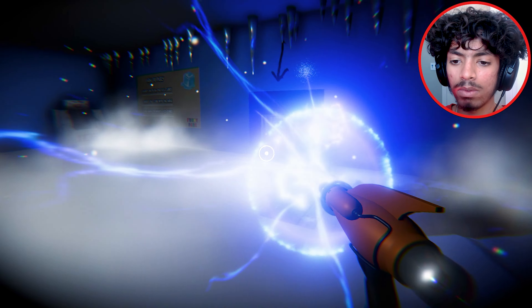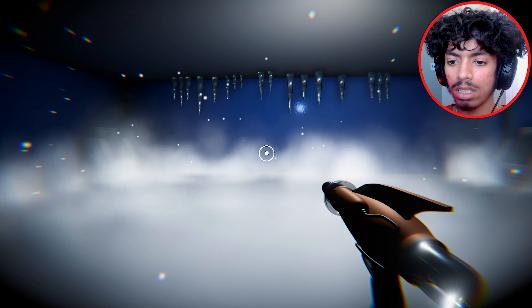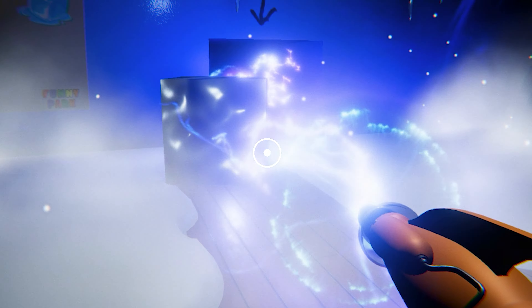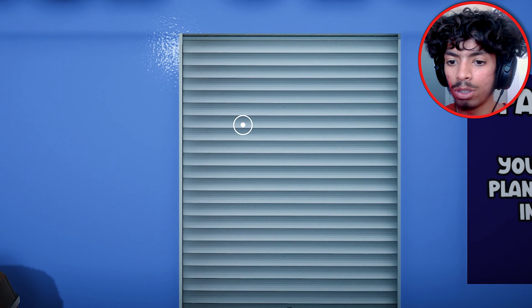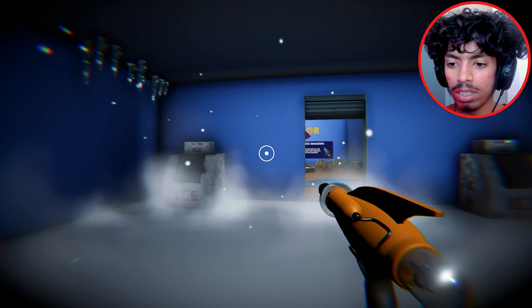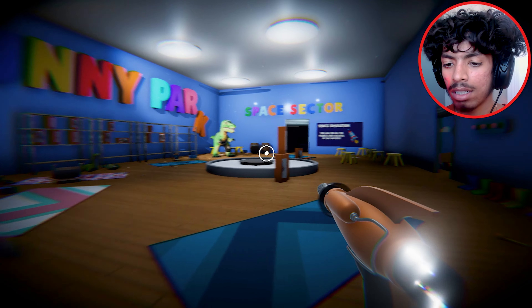Boom boom boom — go in there! I shot it in there. Is there more? Yep, there's more — intercept that, throw it in there. Alright, that's three ice cubes. Looks like it opened something. What did that open though? Y'all couldn't have made it any more obvious. Where did Hugo Bob go?